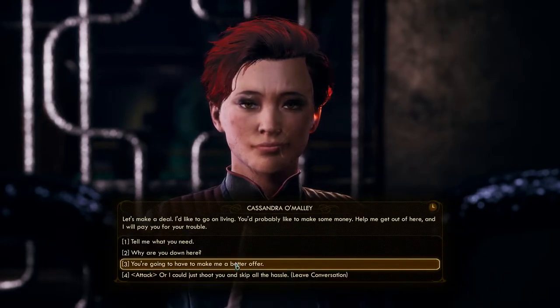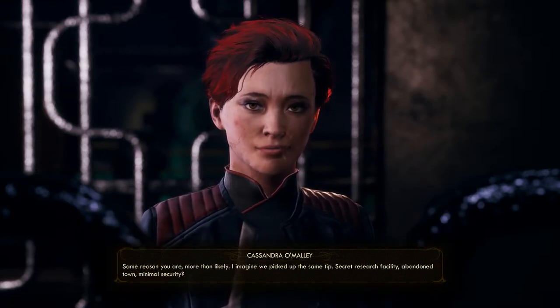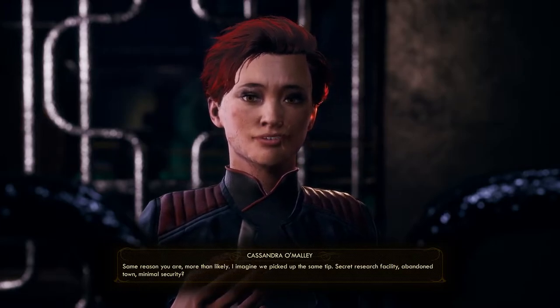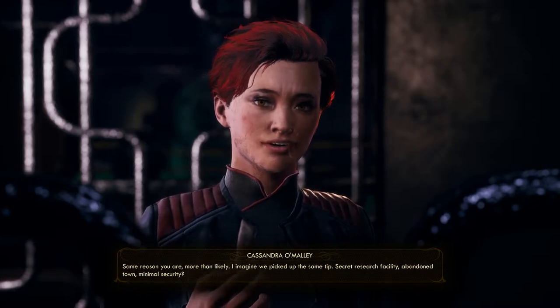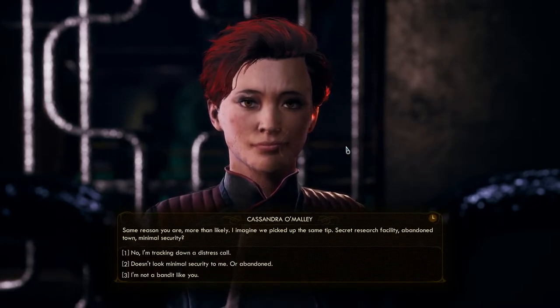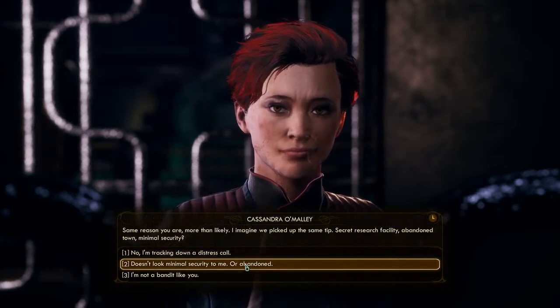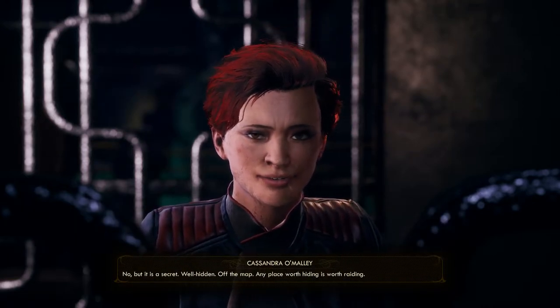Either Crane sent you, or you are some scavenger come to rob me in my moment of weakness. Let's make a deal — I'd like to go on living, you'd probably like to make some money. Help me get out of here and I will pay you for your trouble. Tell me, why are you down here? Same reason you are, more than likely — I imagine we picked up the same tip.